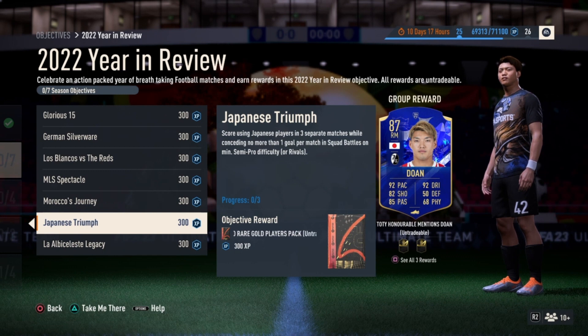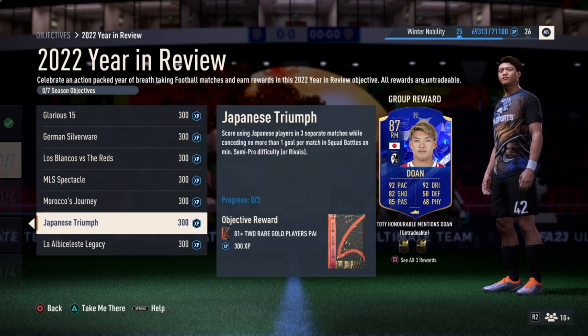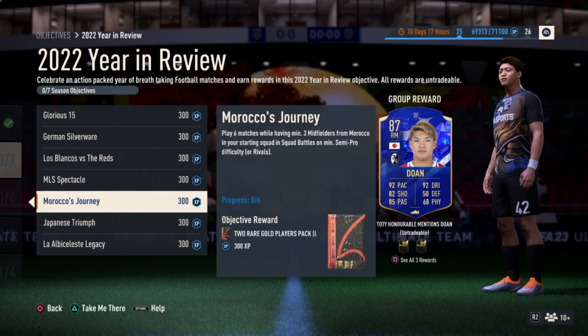You can finish this in a minimum of 12 matches. You need to play with nine Argentina players and win a match scoring at least two goals. You also need three Morocco players who are midfielders, and you should play six matches with them.